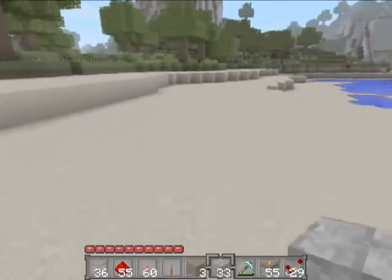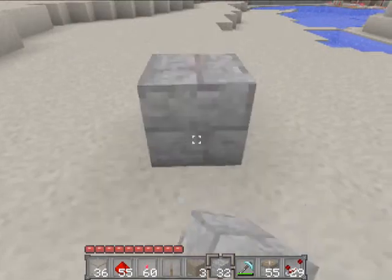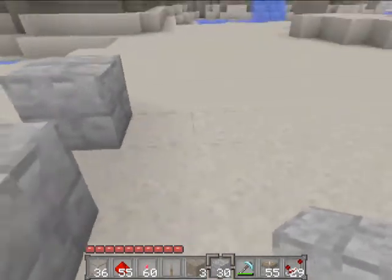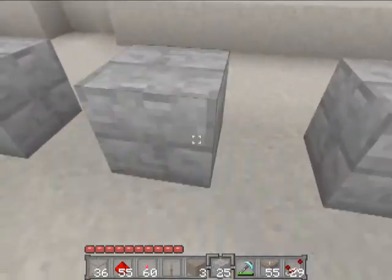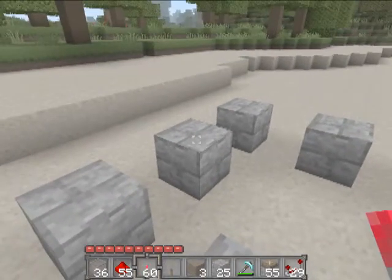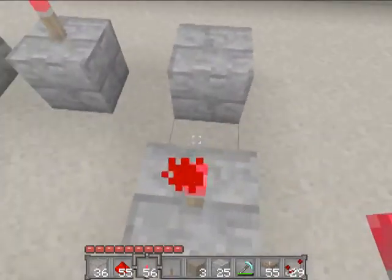This is how you make the lighthouse. The first part is the base, which is really easy. Three blocks with one spot in between them, and then continue that and make a square, just like that, out of anything. I prefer cobblestone, but you can make it out of whatever you want. And then on each of the sides, put a redstone torch.